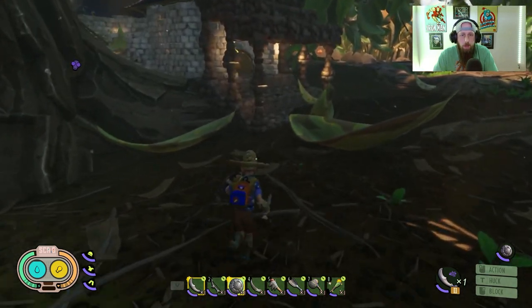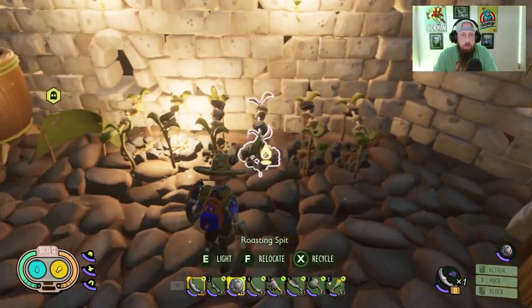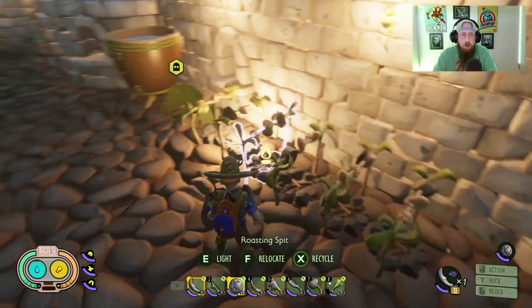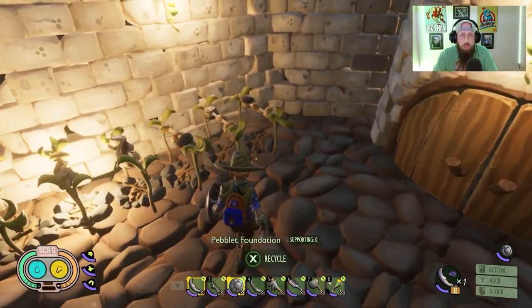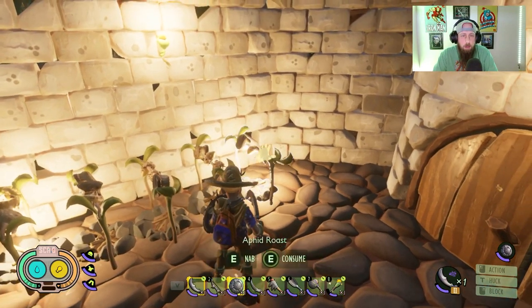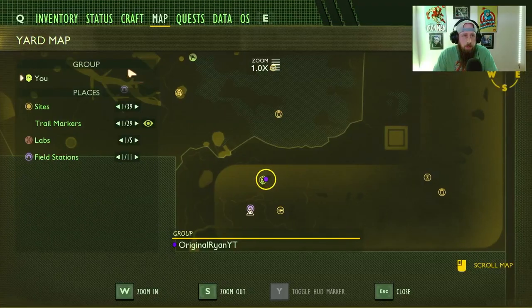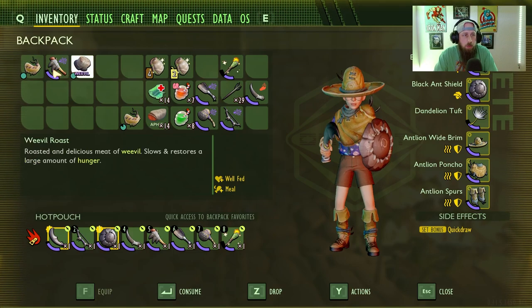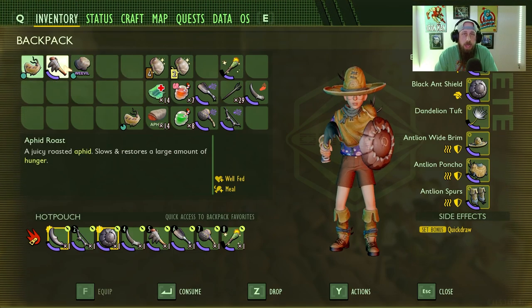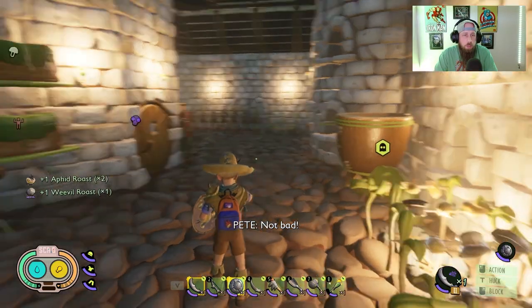The next thing covers food, so this one is more towards beginners. You can see I've got six roasting spits here all with food on them, and they've had food on them for quite a while now. I'll come out and swap one or two pieces, eat them, and throw another on. These two pieces of meat — aphid roast and weevil roast — have not spoiled whatsoever. Since the Hot and Hazy update, this is a new game I started, and for now until it gets patched, the roast you put on the roasting spit will not spoil.